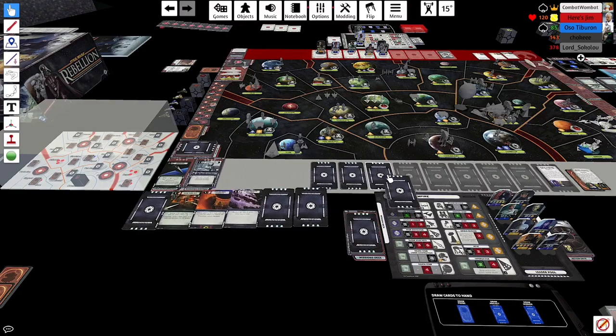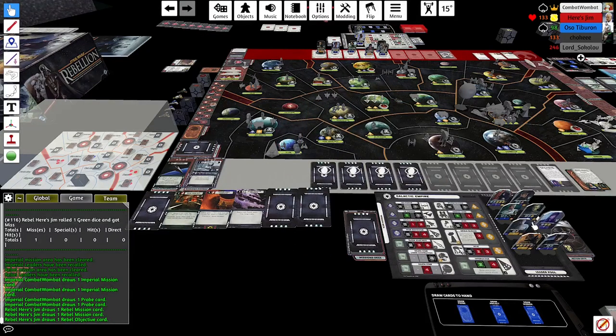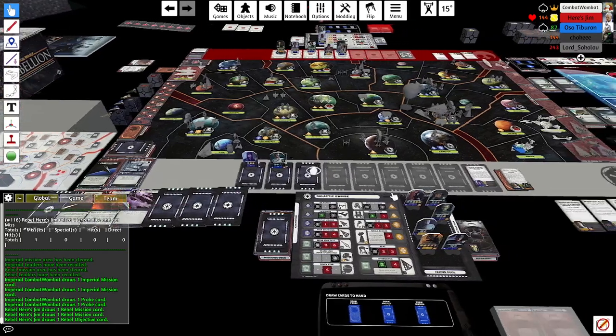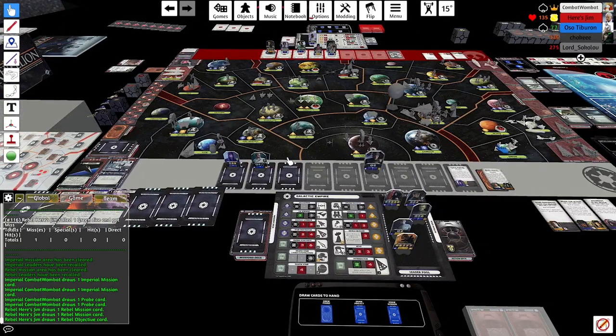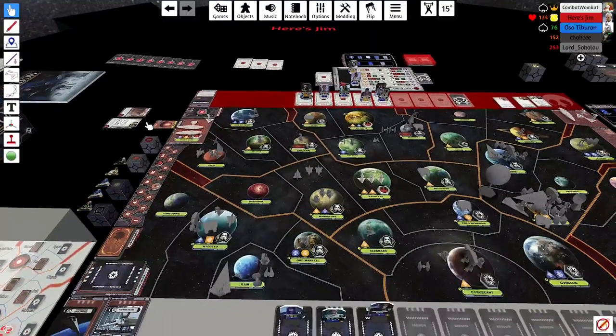Ackbar is back, which means the Mon Cals are most likely coming out first turn. I'm brought back to my first hero choice for Piett: Ready for Action versus No Retreat. Imagine if I had picked No Retreat — when he comes out with the Mon Cals, I just drop Piett with No Retreat and the game is over, because my other groups can come out. But because I picked Ready for Action, I have to win the fight or at least take out one Mon Cal to have a chance.